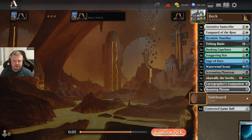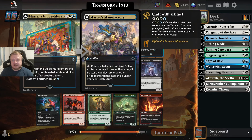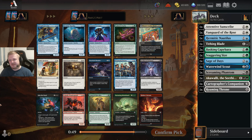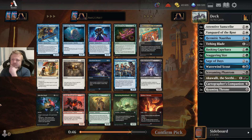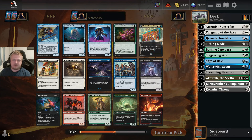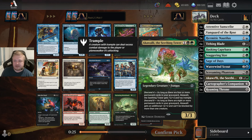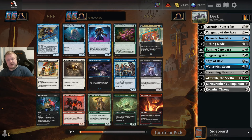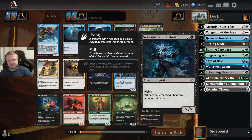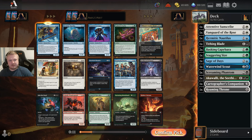I don't care about the Leap, I'll take the uncommon. There's a Kitesale Lassenist, a Staunch Crewmate, and a Master's Guide Mural. I was kind of excited about drafting the black-green deck, and I could take Join the Dead and go that route. But I still have the Waterwind Scout — I could be blue-something: blue-black, blue-white, or blue-green. The best card in the pack is the Kitesale Lassenist, so I'll take the best card.